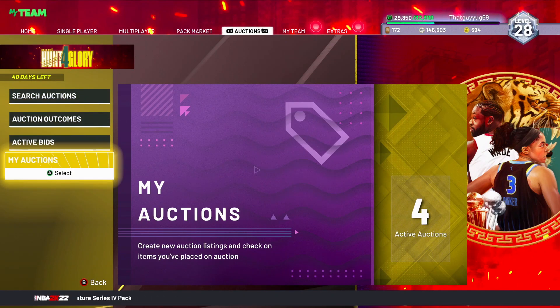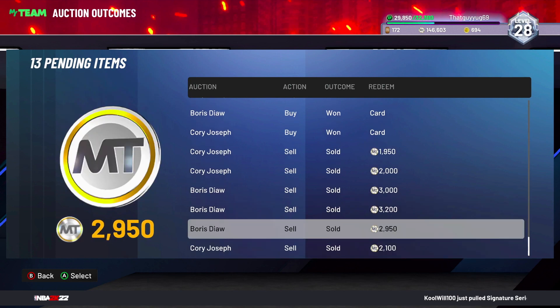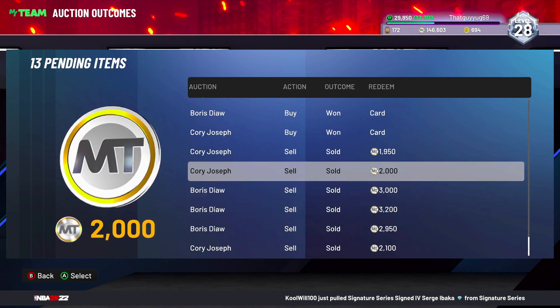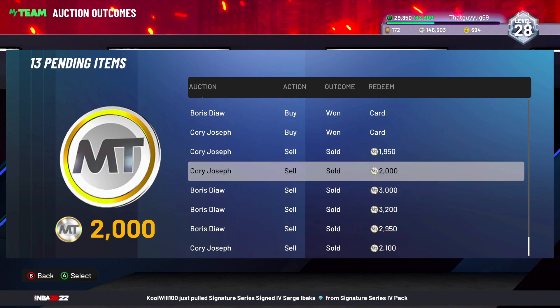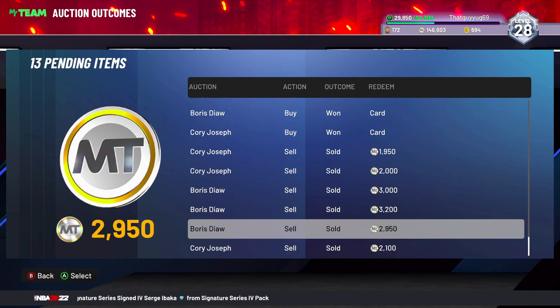So today I got two different filters for you that are going kind of crazy right now. Let me show you — you can sell the autograph Cory Joseph for 2k maybe a little more, but you see that 21 under and a signed one for 3k.